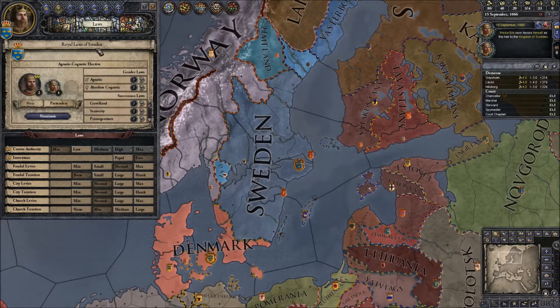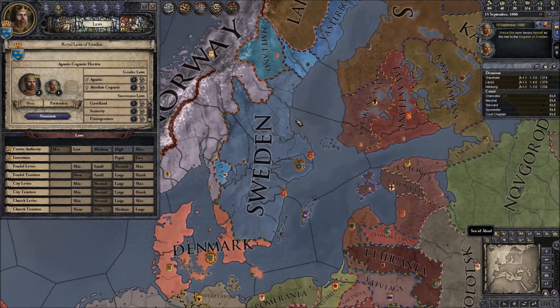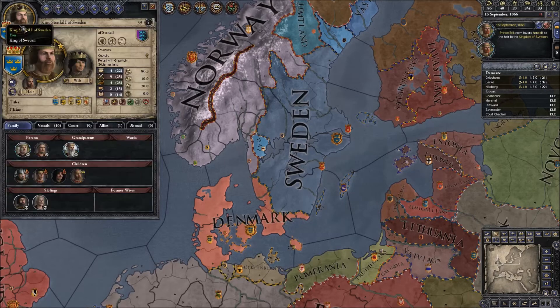Looking at Sweden here, the Royal Laws: we have Agnatic, Cognatic, Elective. Elective basically means that anyone with a title can vote upon who they would like to be the heir. I generally consider it to be the best form of inheritance because you can really work on strengthening your family. If you're playing as primogeniture where your oldest son inherits everything, you generally want to keep your rivals like your brothers fairly weak. With Elective, the whole house can work together and choose the best heir.